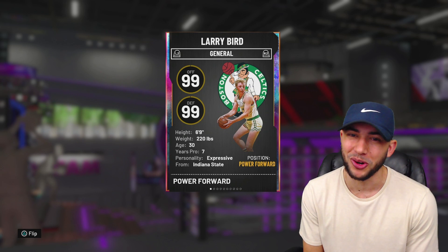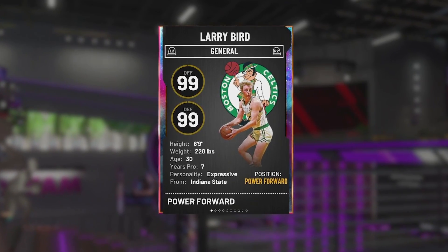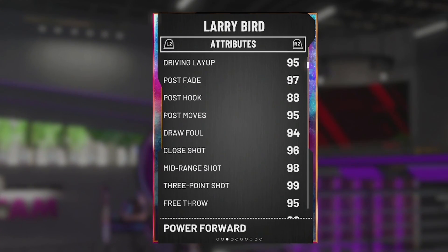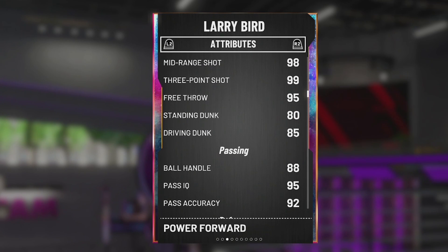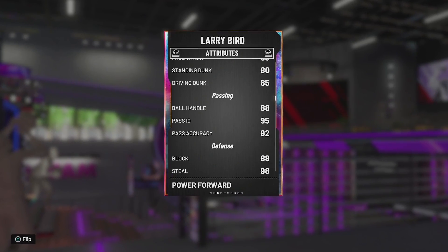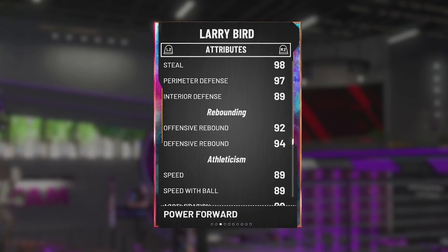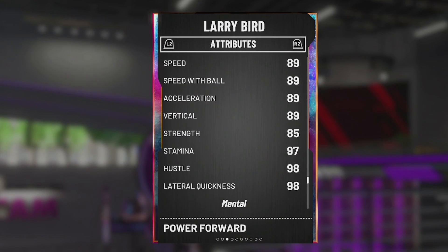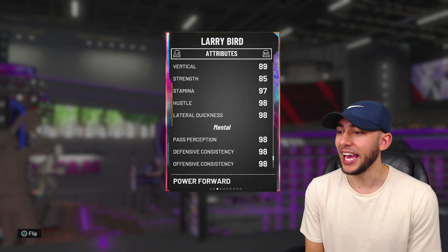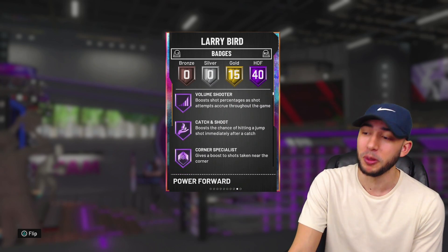Went ahead and picked him up for about $430K. I want to get y'all gameplay. Standing at 6'9", 99 offense, 99 defense — all his stats are looking amazing. He's got a 95 on the drive layup, 97 on the post fade, 94 draw foul, 96 close shot, 98 mid-range, and a 99 open three. They maxed out his three ball — that's actually crazy. 95 free throw, 80 standing dunk with 85 driving dunk, 88 ball handle, 92 passing accuracy, 88 block, 98 steal rate, 97 perimeter defense, 89 interior defense. 92 offensive rebound and 94 defensive rebound. He's got 89 speed, 89 speed with ball, 89 acceleration, 85 strength, 98 lateral quickness. This card can do everything whether you put him at small forward or power forward.